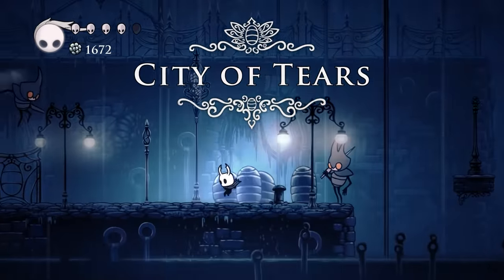Once you find the Pale King's corpse in the White Palace, you can actually sit on his throne. After a short while, the game will play a royal arrangement of the Hollow Knight theme. It's a cool little detail that signifies how Hallownest is basically in the hands of the Knight at this point.